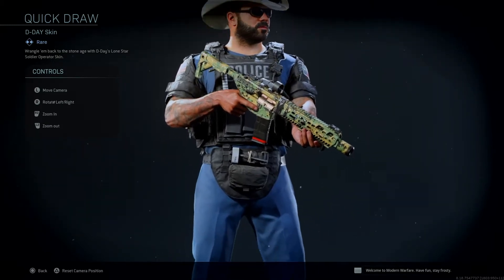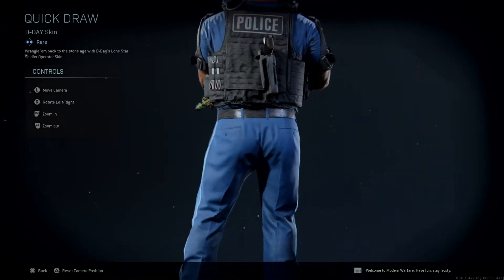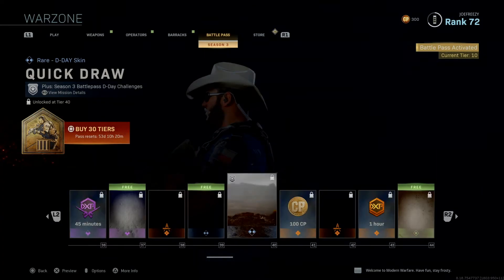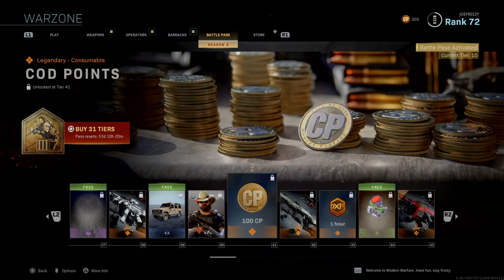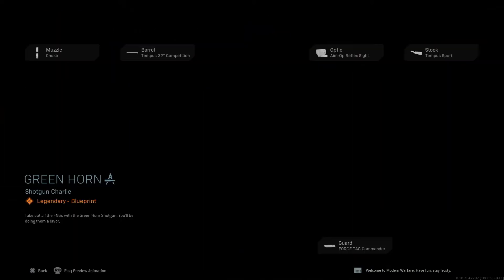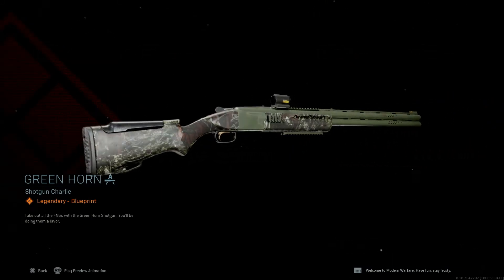Speaking of Noxious, this guy is wearing a police uniform, cowboy hat, and boots — straight from Texas, it's Texas law. Greenhorn blueprint — it's a nice shotgun; I don't use this variant but it's nice.